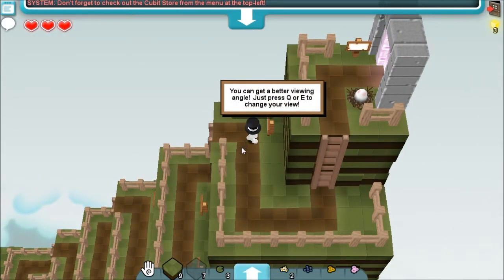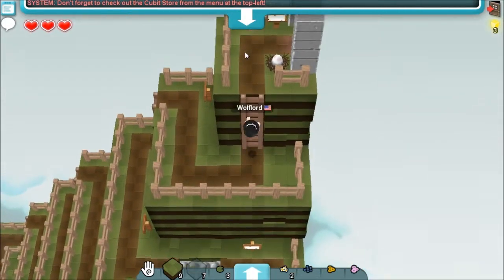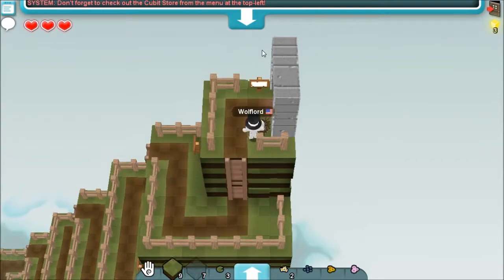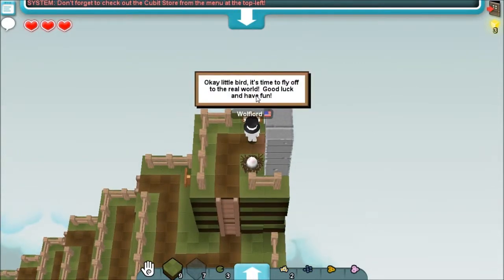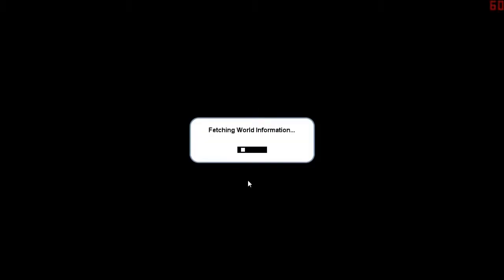You can get a better view angle just by pressing Q or E to change your view — that was like the first thing we learned. Pretty much. Little bird, it's time to fly off to the real world. Good luck and have fun. There's a bird egg next to it.